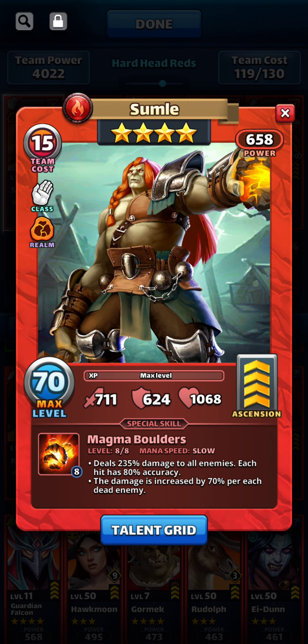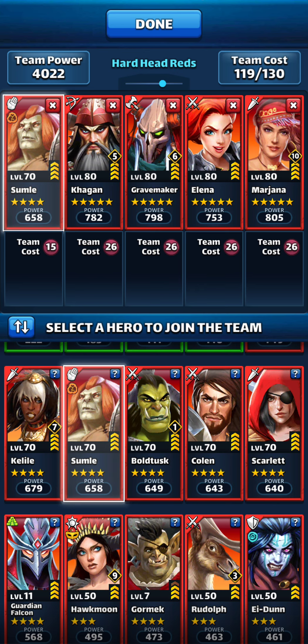If you look at Sumle — his attack stat isn't that great, but the fact that he's a slow hero and damage is increased by 70% for every dead enemy means that by the time he's charged, I've at least got the tank busted and possibly a flank or two, maybe a wing. So you're effectively increasing his attack stat, and he's just worked really well for me.